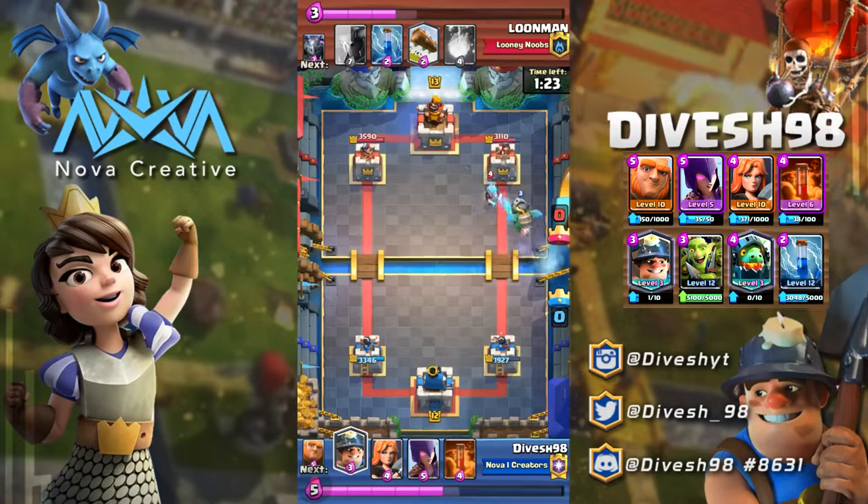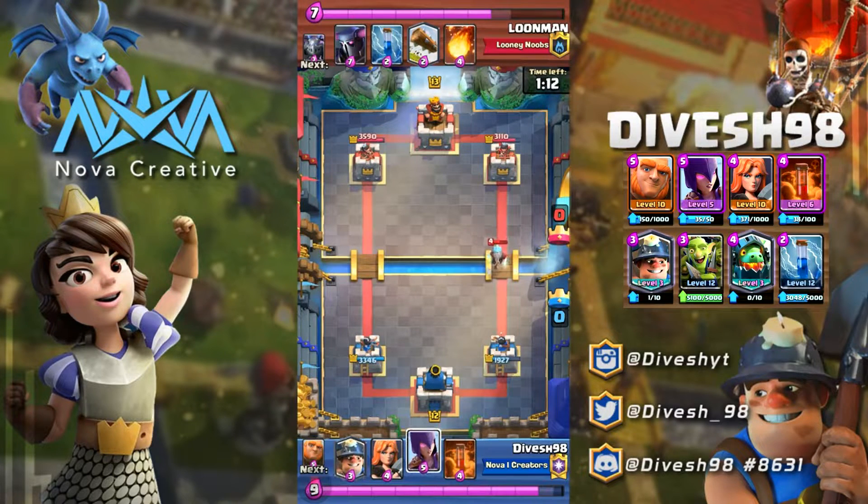Have those bait cards ready to draw out spells, and even if they don't fall for it and Zap the Inferno Dragon, you can punish them later by rushing with the Miner and Goblin Gang. As you can see in the match right now, I'm facing a really tough counter — this guy has double Pekkas, a Mega Minion, triple spells, and most importantly a Hog Rider, which puts a lot of pressure on me.